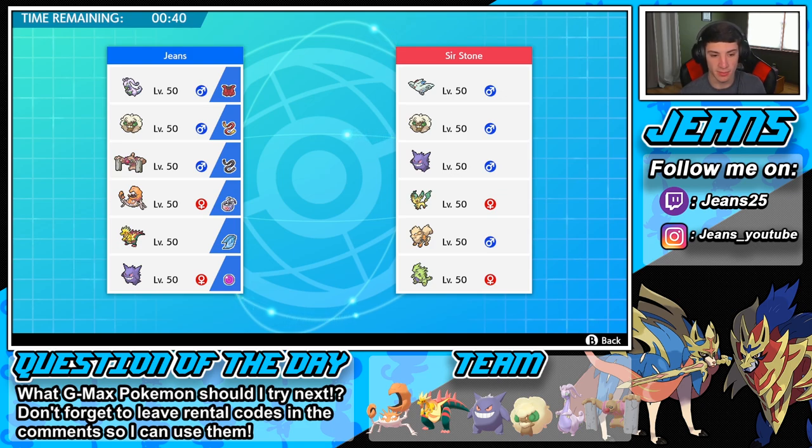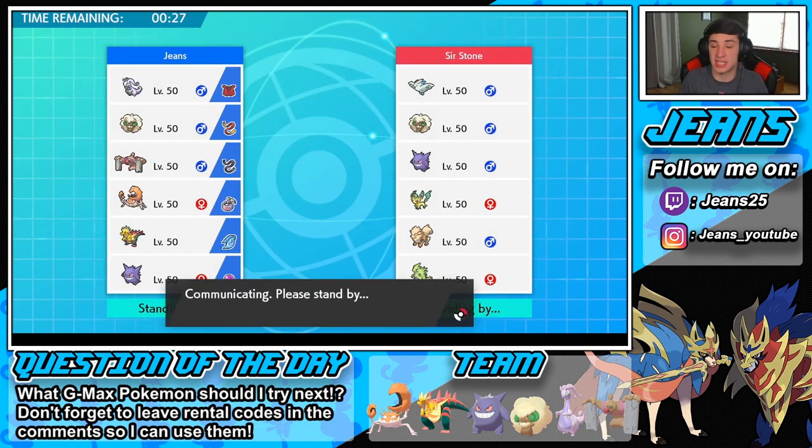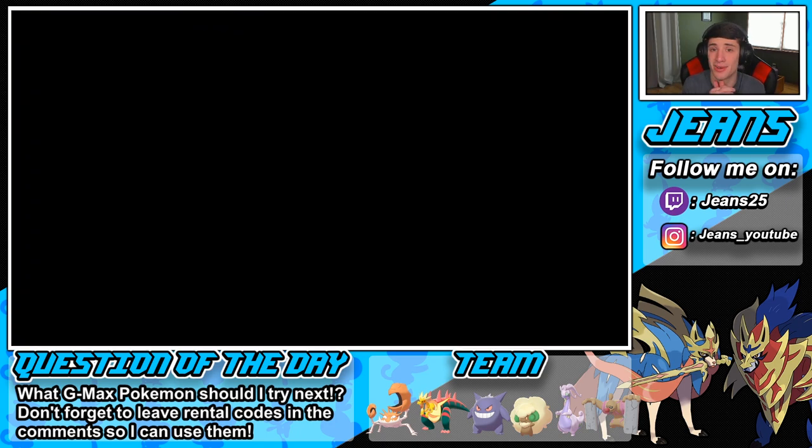Gengar can hit like a truck, Goodra is a nice tanky special attacker, and we have Kingler for our big physical damage. I think we're fine — we can start off with Tailwind, and if he doesn't go Leafeon we can either Dynamax or Swords Dance depending on the situation.